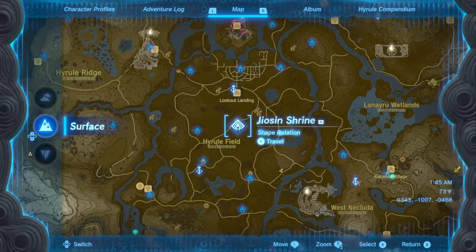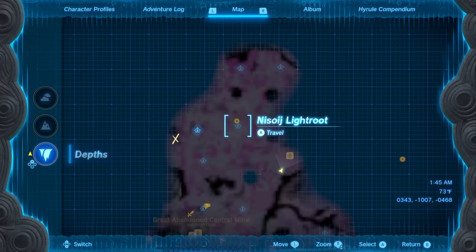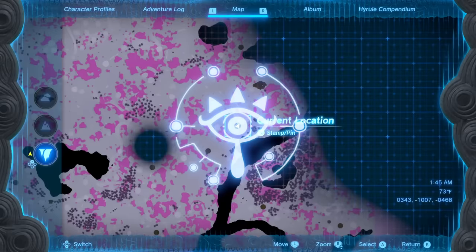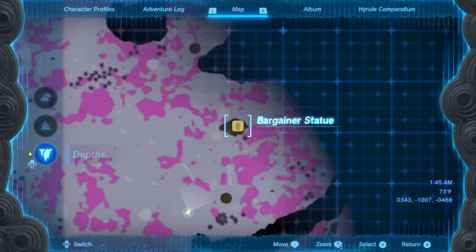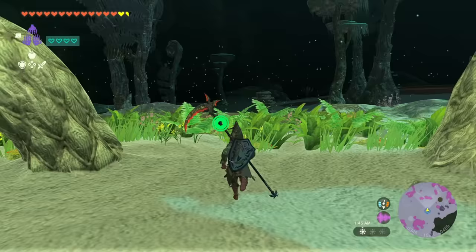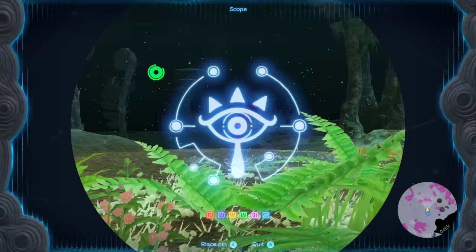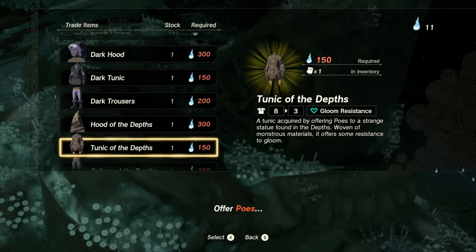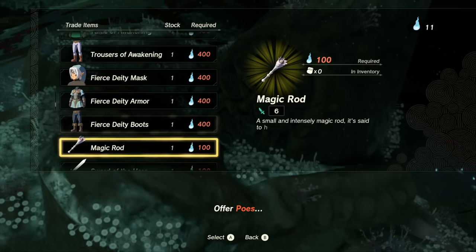For this first bargaining statue we're going to head back down to the depths to that light root we unlocked at the beginning of the video. If you already have this light root unlocked, it's southeast from there — go straight here and on the map you can see this little plateau right here. This is actually where the next bargaining statue is. Just run up to this guy and talk to him and he's going to level up. At this point you're going to unlock the Tunic of the Depths, which costs 150 Poes. You'll also unlock the ability to buy back any amiibo items and weapons you may have gotten already.